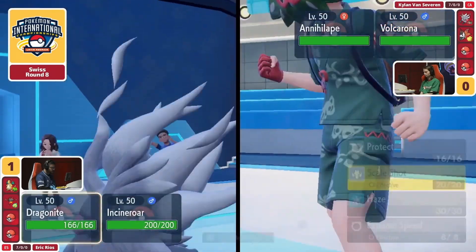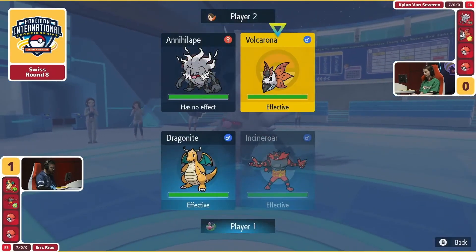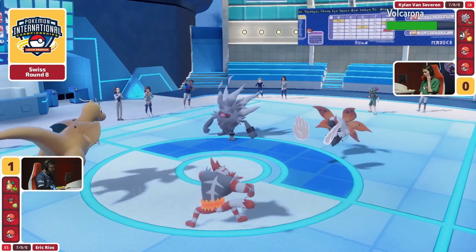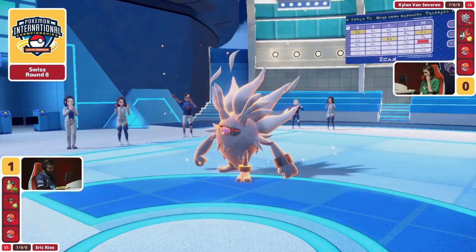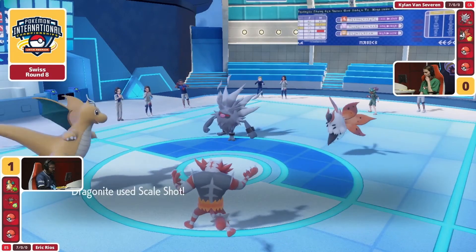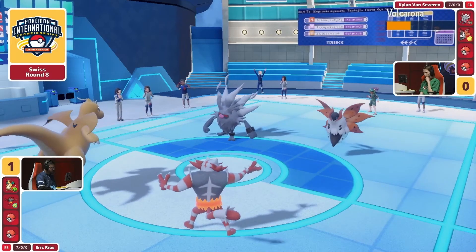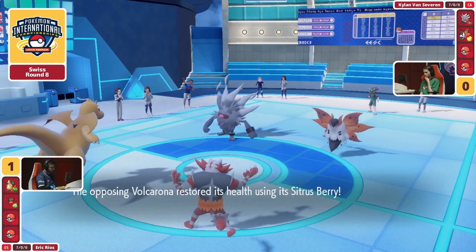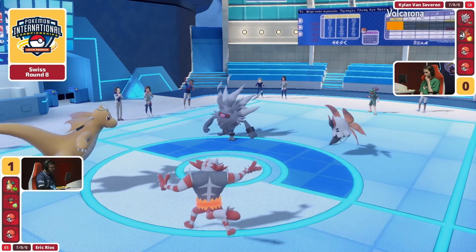This is why Incineroar actually has the Mirror Herb — it makes you so much more confident to bring Incineroar in front of a Defiant user like Annihilape or Kingambit, and you get a chance to take major use of that Defiant boost you're giving over. And did you see the damage of the Faker onto the Volcarona, which was very bulky? With the combination of Scale Shots, obviously there's a Citrus Berry, but it may well actually pick up the KO if it connects with all five. If Eric can come in, give over this Defiant boost and still get a knockout, this is going to be a key piece for Kylan completely removed.